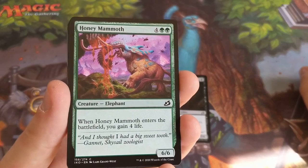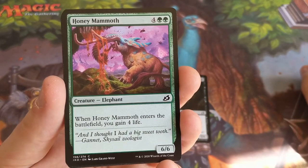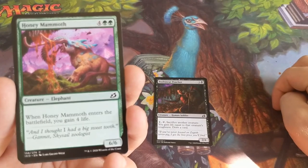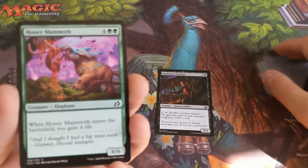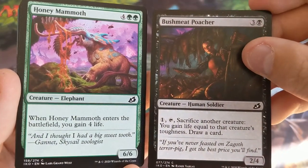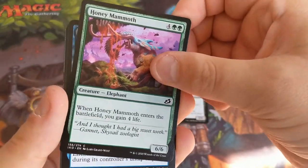Next is Honey Mammoth. It's a big beater but nothing more than that. I don't think it offers consistent or potential value. I don't think it's as good as Bushmeat Poacher, compared to the repeatable value that we can get from that card.